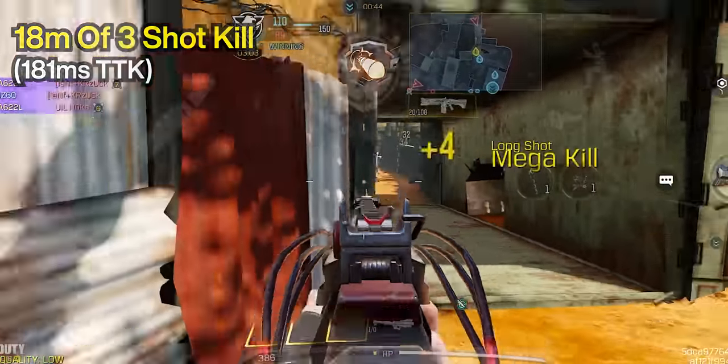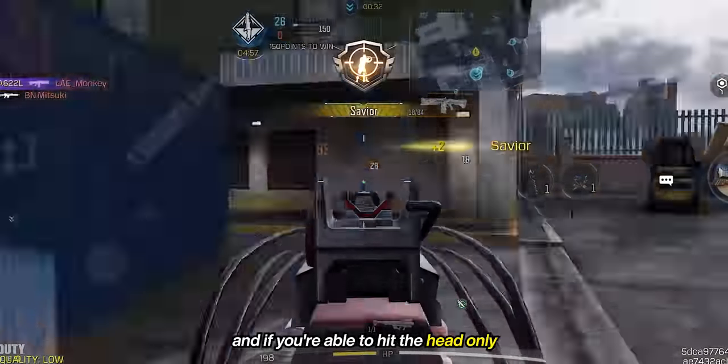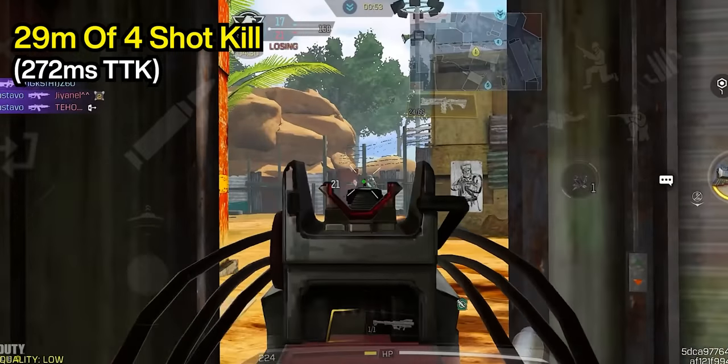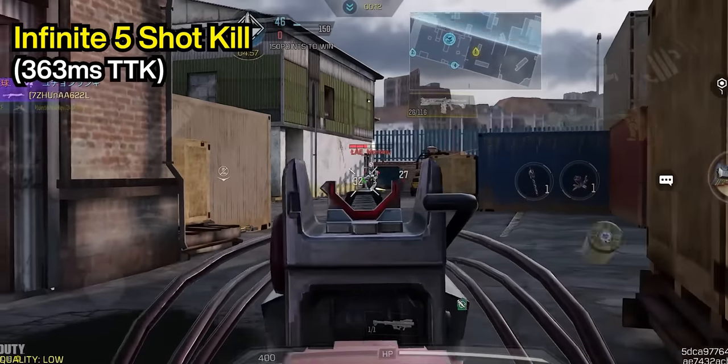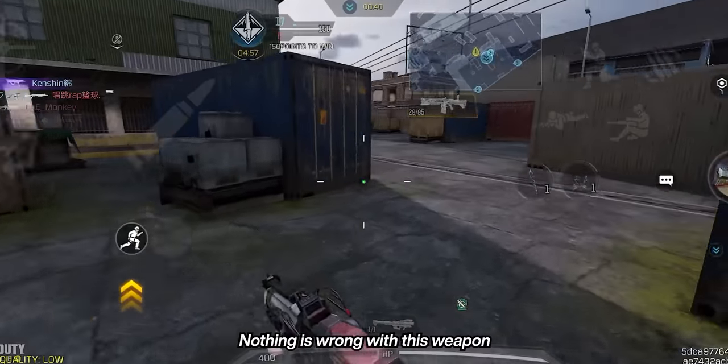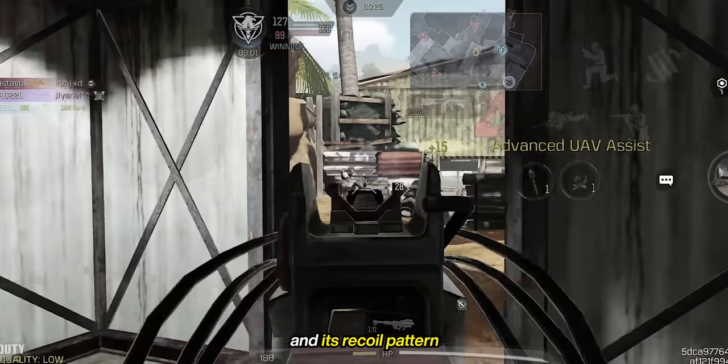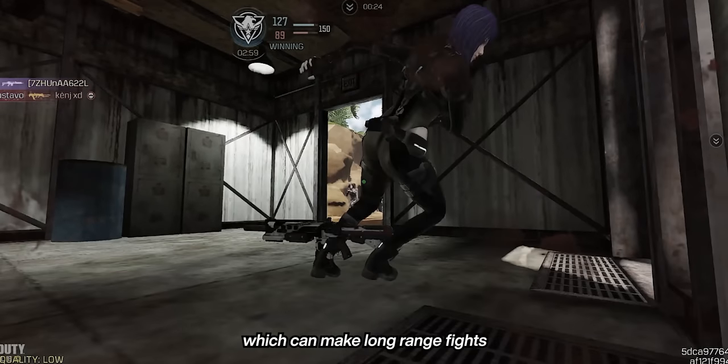It can 3-shot kill up to 18 meters, and if you're able to hit the head only, you can get a 2-shot kill up to 29 meters. If you can't achieve the faster time to kill, it still has 29 meters of 4-shot kill and infinite 5-shot kill. Nothing is wrong with this weapon except its ammo count of 29 bullets per mag and its recoil pattern, which can make long-range fights hard to handle.